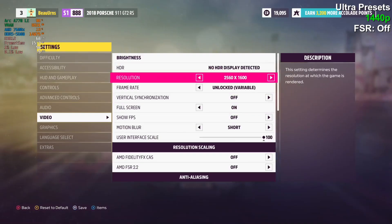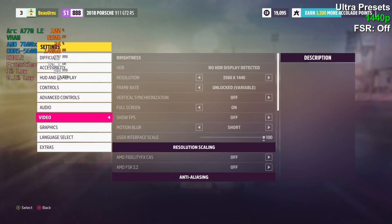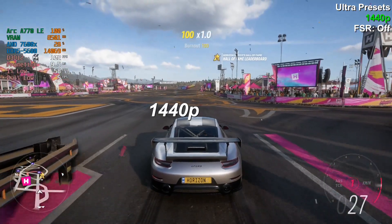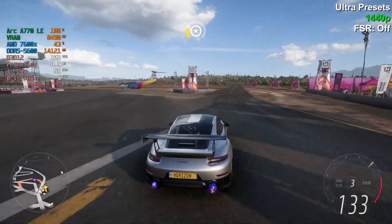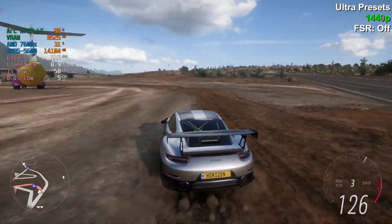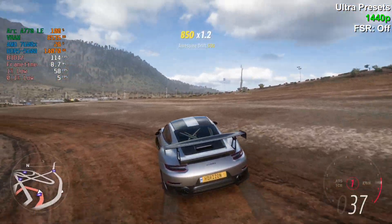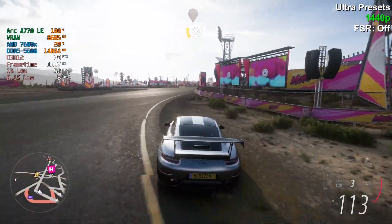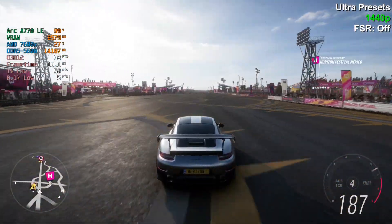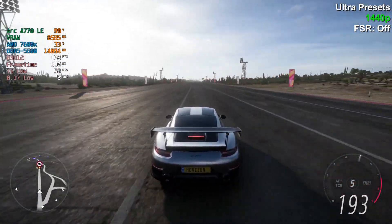Let's change the resolution. You don't need to — it looks like at 4K you're getting above 60. But let's see what 1440p does. If you have a high refresh rate 1440p monitor you can go this route — and there you go, 100 FPS, ultra, no FSR, 100 to 120 FPS. A lot of people do have 120Hz or higher 1440p monitors and it looks like you could just play the game. It looks really good.